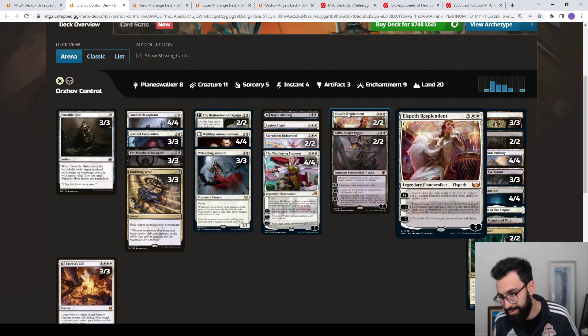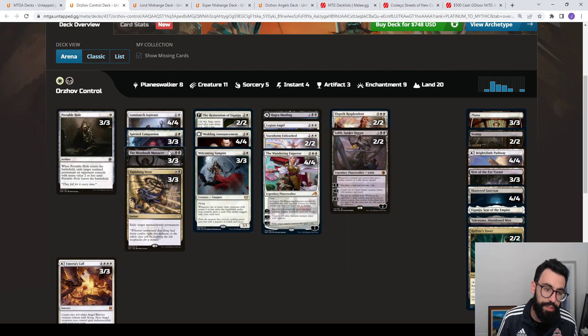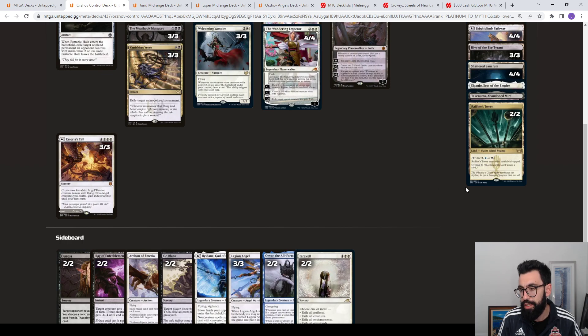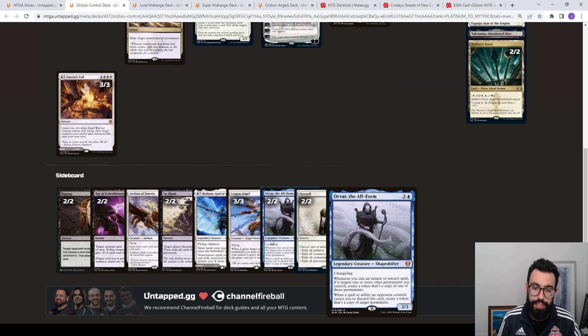Seeing Wandering Emperor and Elspeth Resplendent — my two favorite cards from the set. They're kind of the faces of the set, and they're just really good. Elspeth's plus ability gives a relevant boost and kind of grows your creature. The minus three lets you find any of these permanents, which is really good. Then some Lilianas and a Miracles mixed in. You are playing some creature lands, there's some Raffine's Tower mainly for the cycling, and you're seeing some of these decks play Orvar in the sideboard.